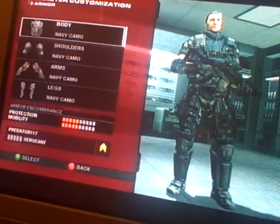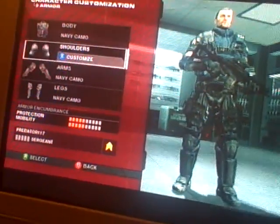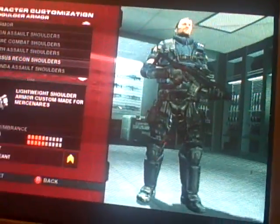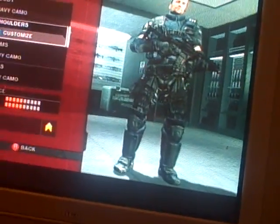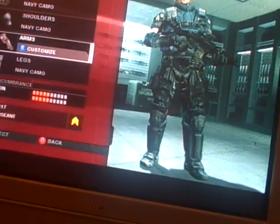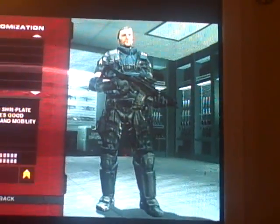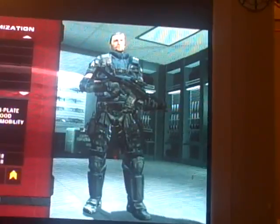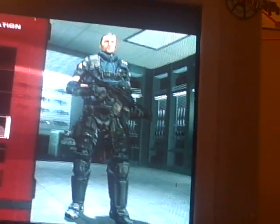Your body is gonna be the Titan Combat Vest in Navy Camo. You're gonna take the Colossus Precon Shoulders on Complete and make them Navy. Arms are gonna be the Titan Combat Arms, Complete side, both sides, and they're gonna be Navy Camo. Legs are gonna be Titan Combat Legs in Navy Camo.